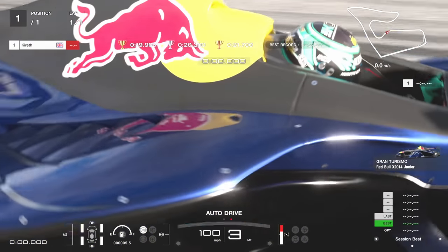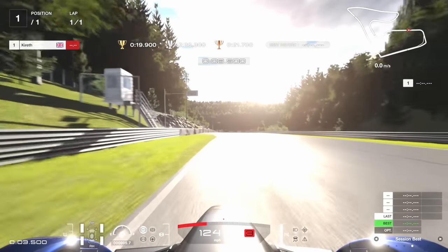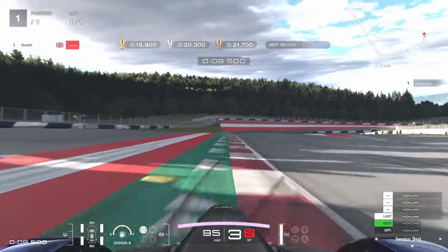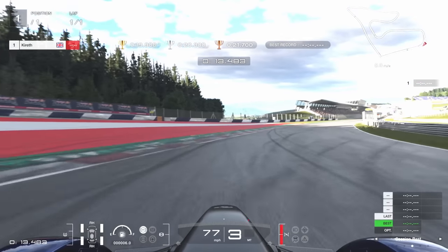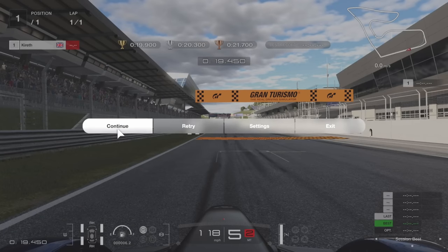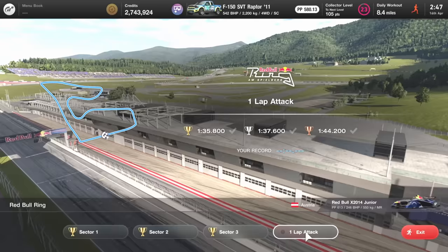Now it's time for the last sector — super simple. All you've got to do here is maximise track limits. You can use so much of the track on the left-hand side, which means you don't have to sacrifice speed. Turn the car in — you can go over that kerb if you want. On the left-hand side I use all of this space, turning quite late. You can basically cut the corner on the inside and use the track limits on the outside. I was worried I wasn't going to get the gold medal, but actually we did it just about.